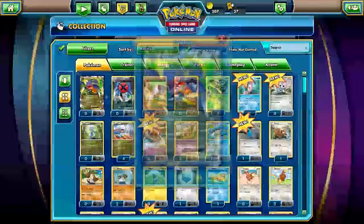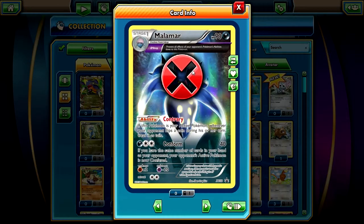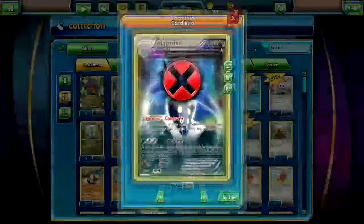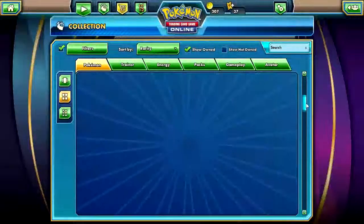That's the Salamence I got from the pack. I don't know why this Malamar has an X on it — have they banned it already? That's weird. I'm going to go Google it.